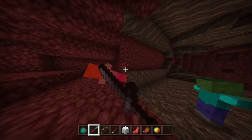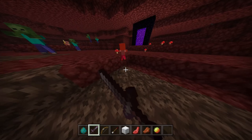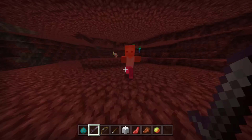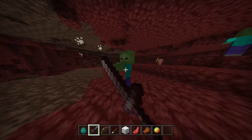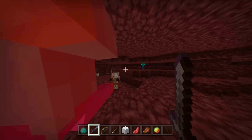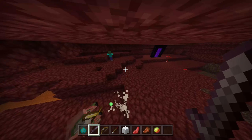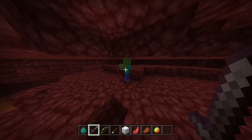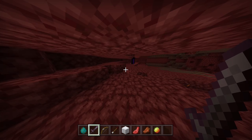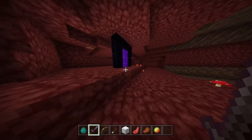Now we're going to be talking about spawners. Zombies spawn from spawners inside 50% of dungeons. Zombie spawners are found in caves — they're really rare to see. Zombies spawn from dungeons.